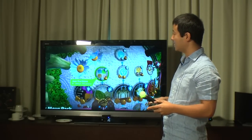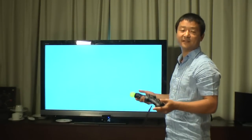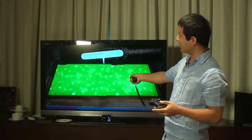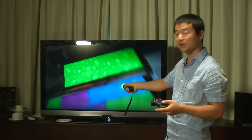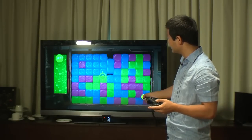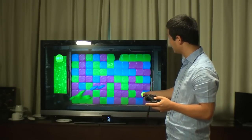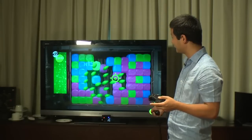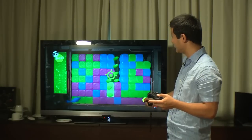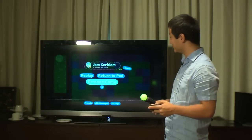Here's Jam Kablam. With these mini levels, we wanted to make standalone little games to show you the variety you can create. The motion controller is turned into a little cursor, and the idea is you pop groups of colours. You want to group them together so that when you get a really big group, you get a bigger multiplier. We've played this for many hours in the office.